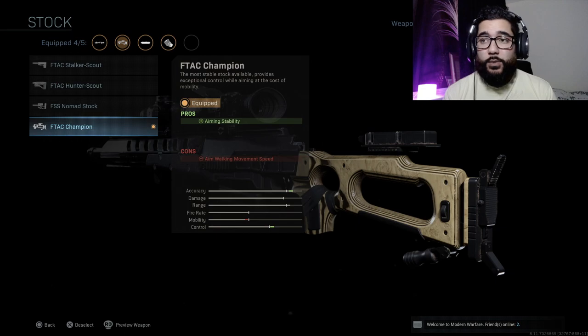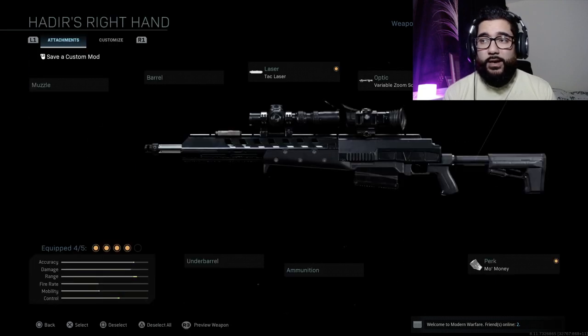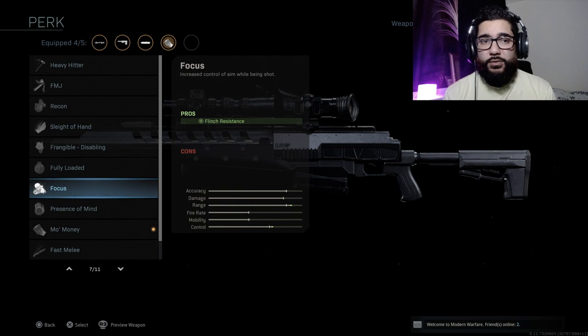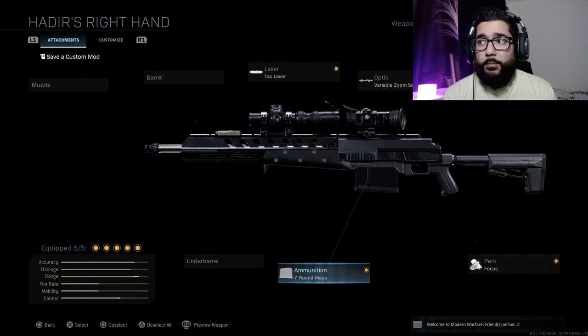The stock is this one, but you kind of have to take that off to put the other one on, so now it just looks kind of standard apart from the scope and the barrel. For the perk I tend to run Focus, and for ammunition I always run seven rounds — sometimes nine on maps like Euphrates Bridge, but always seven round. I haven't actually rocked any camo on it; I just wanted to leave it as is. But that is the class setup I run on the Hadir's Right Hand variant.